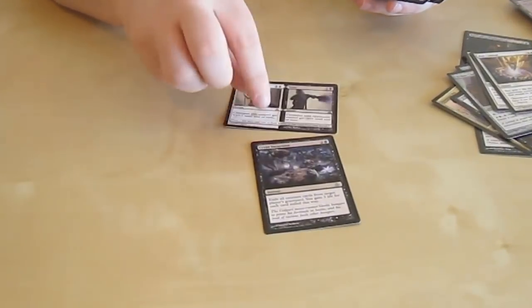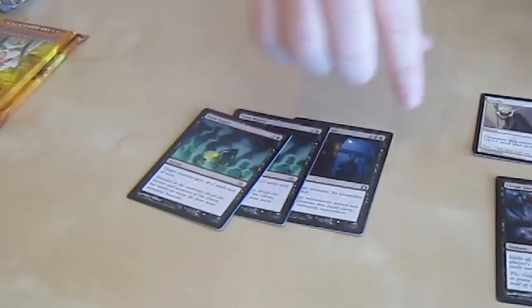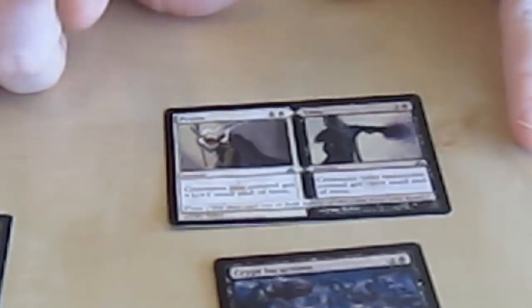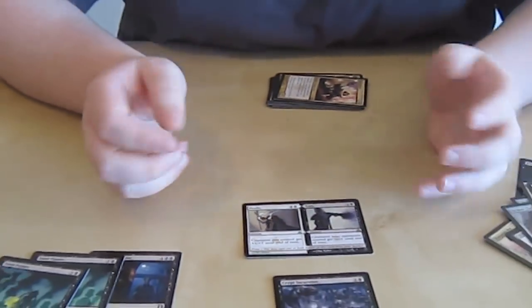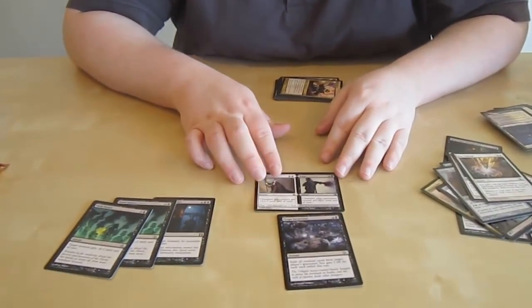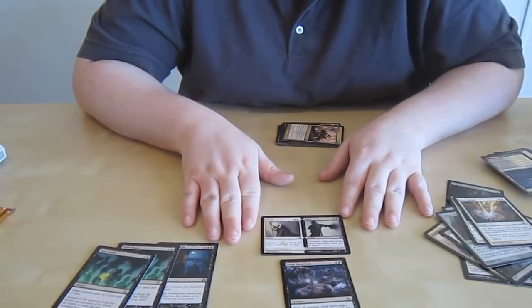One of the new Split Cards in the set — a Gnaw to the Bone type effect. The Split Cards are interesting and I'm glad they brought them back. The art is really cool because it's just a different type of template for a Magic card — you have two things going on. With the new keyword Fuse, if you have the mana, you can cast both sides. This particular one gives your creatures +1/+1 and creatures your opponent controls -1/-1. It's a lot worse than Zealous Persecution from the Alara days, but it's decent in limited.